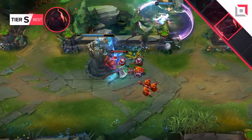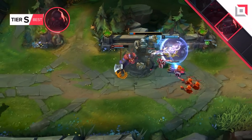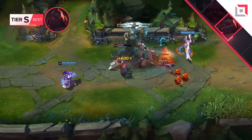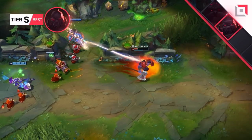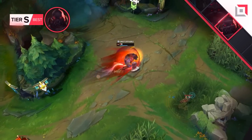Here's a friendly warning for the enemy team: if you leave Scion alone you're in for a bad time. With his potent pushing power he's capable of bringing down your entire base in no time, and if you're planning to shut him down remember that he can clear the wave even after dying and might even trade a kill for his life.